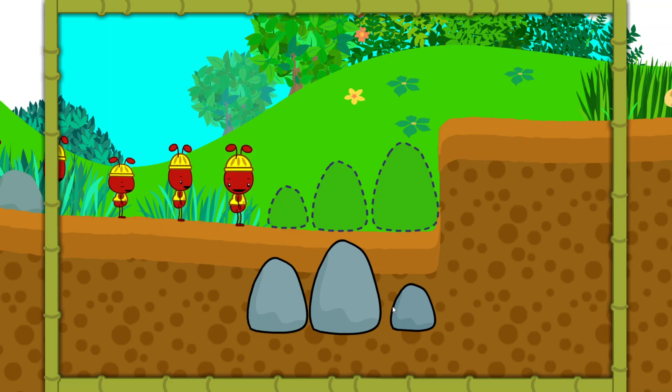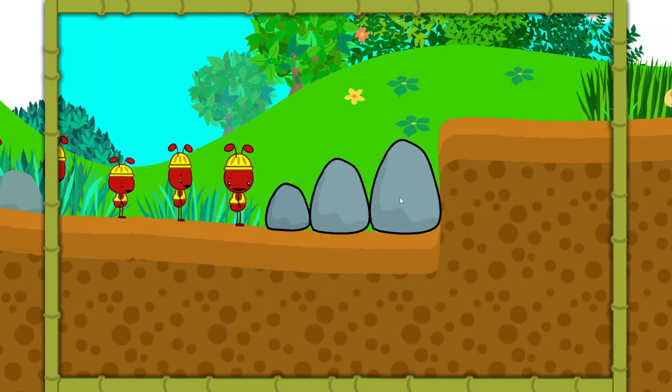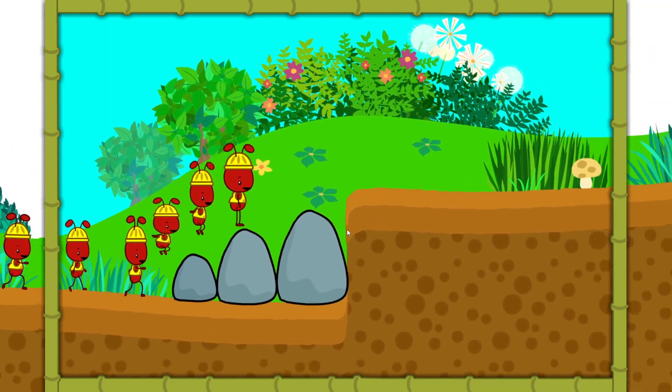That's a big ledge. Let's use the rocks to make stairs for the ants. Click on the rocks and then place them in size order from smallest to biggest. Great job! Let's keep going.